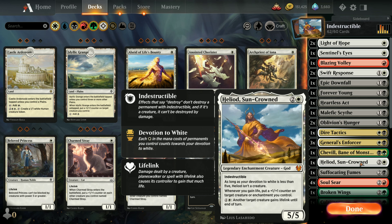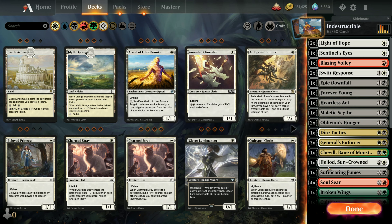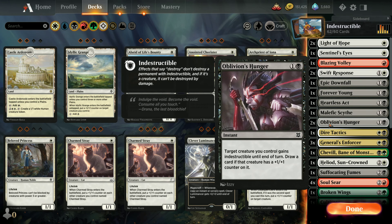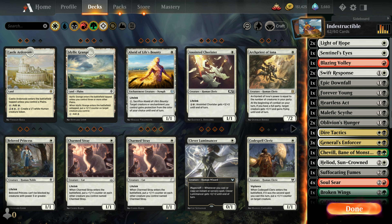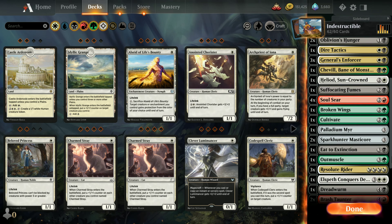He'll become not just an enchantment but a creature as well. You can spend a couple of mana to give another target lifelink, and whenever you gain life - whether from lifelink creature damage or another spell - you get to put a plus one/plus one counter on a target creature or enchantment you control. Ideally you want to get him out first, get a couple of counters going, so when you use Oblivion's Hunger you get the draw advantage from that effect.